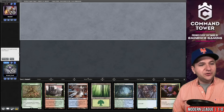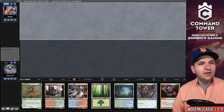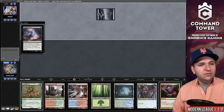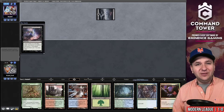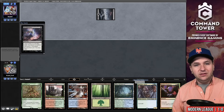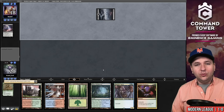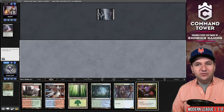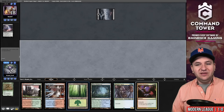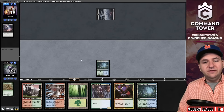Game number two on the draw. Our opponent kept seven. This hand is a little risky but I'm going to keep it. No Leyline — that's a good start. Thoughtseize — they'll see we have two cascade spells. This hand is effectively a five-lander so it's not amazing, but it is discard-proof resilient. Drawing a land was not ideal.